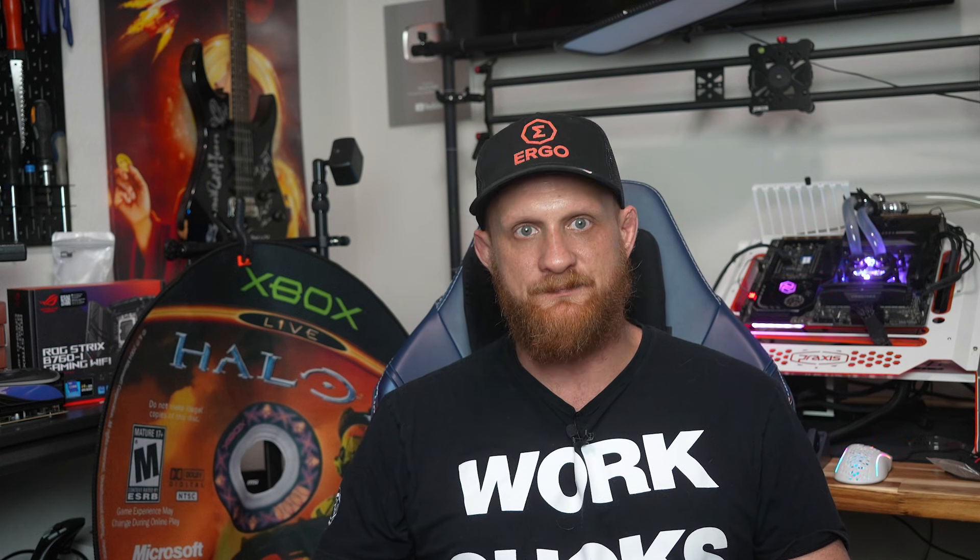Unfortunately this places it below even Polaris GPUs, along with the B580. Since there was no ability to overclock memory, FishHash was best at 60% power level, failing at 47%, resulting in 14.8 megahash per second at 112 watts — 0.13 megahash per second per watt for a 22% increase in efficiency over stock.